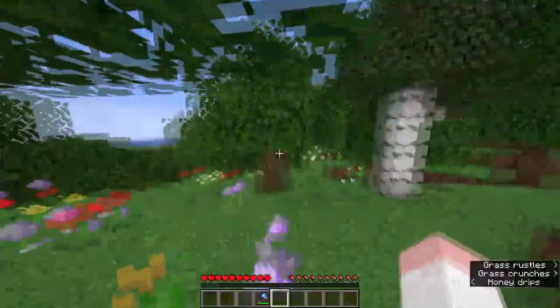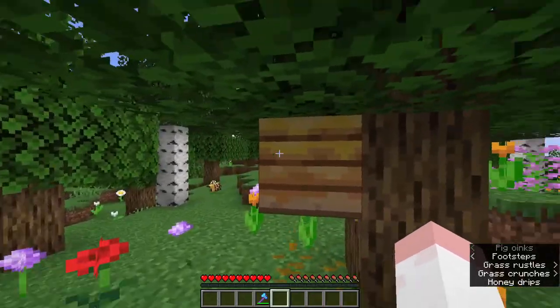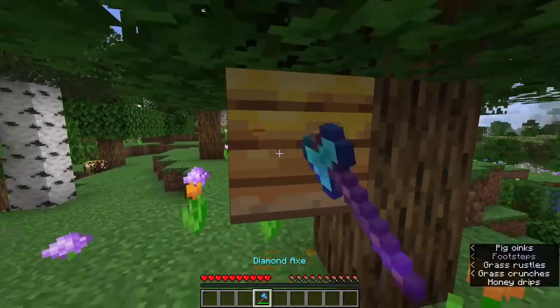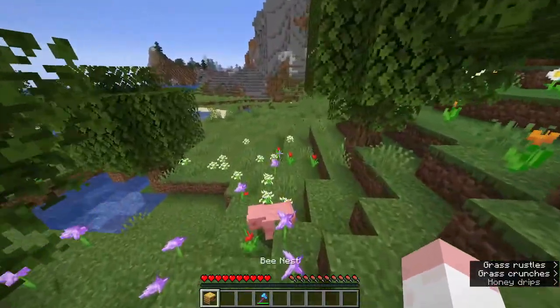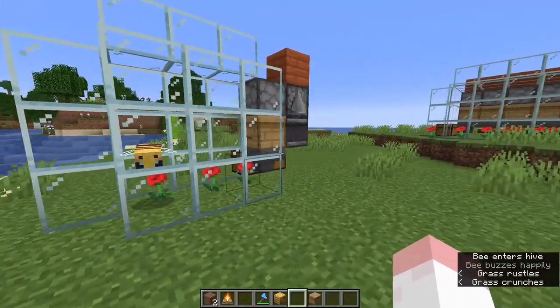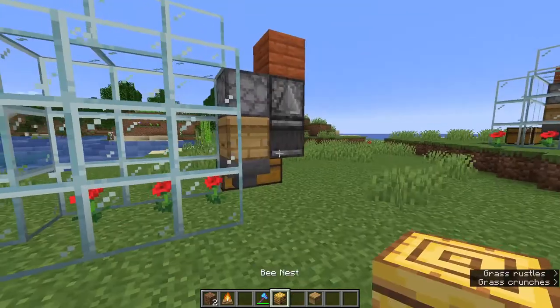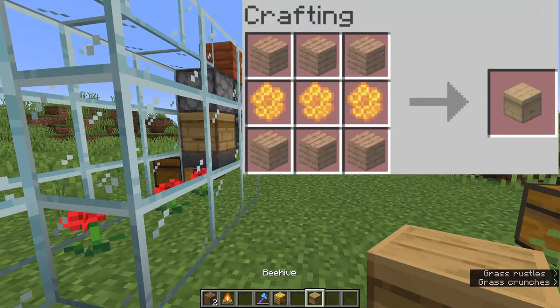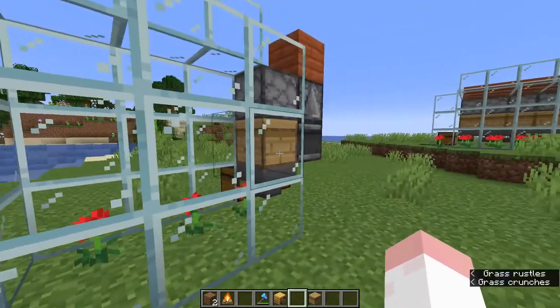If you break the beehive without silk touch, the bees are going to attack you. But with silk touch, you can break it and take it with you — wherever you place it down, the bees inside will stay there. You can do this with a bee nest as well as a beehive; there's no difference. The only difference is that beehives are craftable and bee nests aren't — you can only find them.